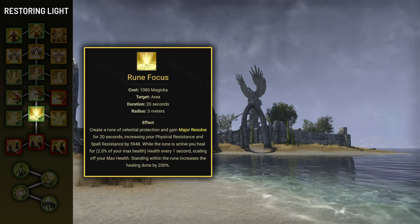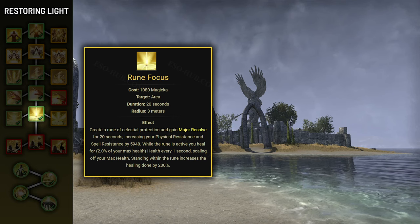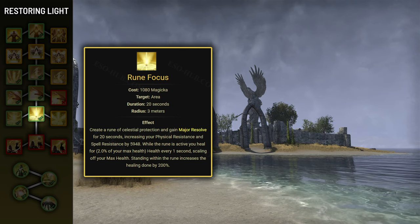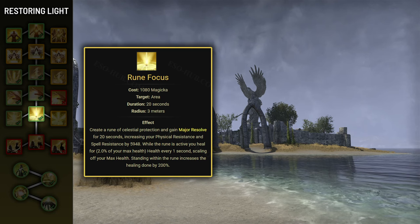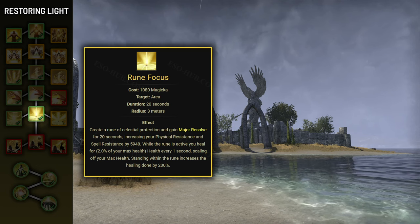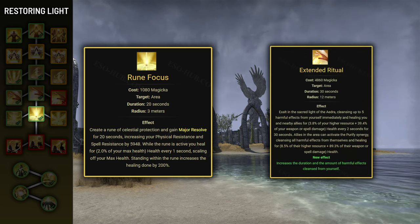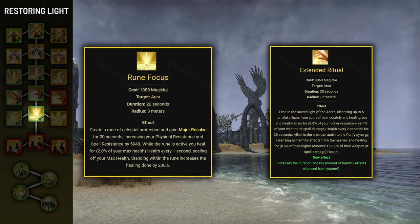Next ability is Rune Focus. It grants you Major Resolve for 20 seconds, which increases your armor by 6000 and is absolutely crucial for reaching the armor cap. It will also heal you for 2% of your max health every second. When cast, it places a smaller Rune at your location. Standing inside the Rune increases the heal's effectiveness by 200%, causing it to heal you for 6% of your max health every second. Combined with Ritual, this grants a lot of passive healing over time.